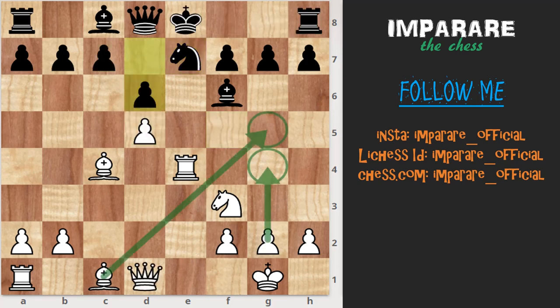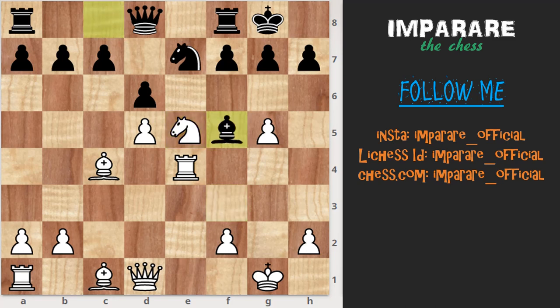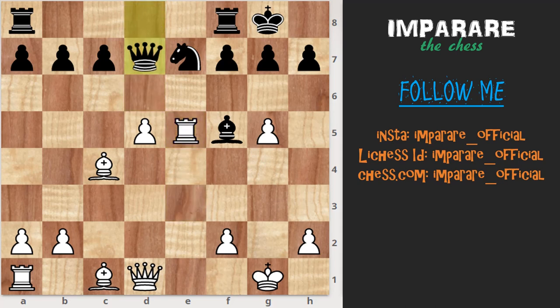Here white has two chances: one is bishop g5 and another one is g4. The bishop g5 line we already discussed. Here we continue with g4, castle, g5, bishop e5, knight-capture e5, bishop f5, rook e3, d-capture e5, queen d7 — in this position black is better.